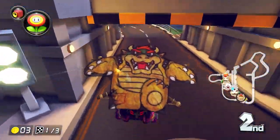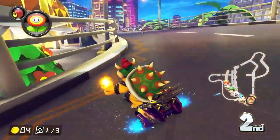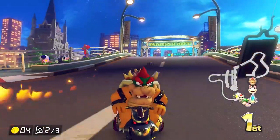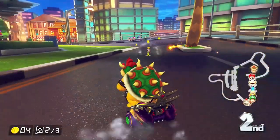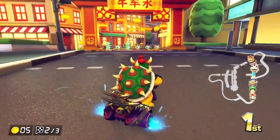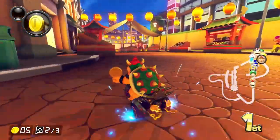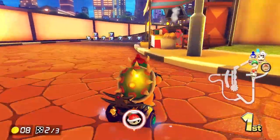We're gliding all the way back down and can go through rings - this might already be one of the coolest city tracks. We're not even halfway through the first lap. I use a Fire Flower against Peach at the right time. Now we're going through here with little food carts and everything. I couldn't quite make that drift.